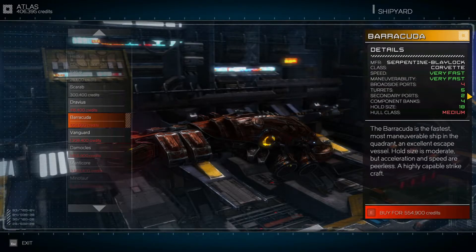Also secondary ports — we'll be able to have some more flak weapons, which will help a lot with the fighters, because that's still the bane of my existence. Those gunships are just brutal. Component banks — it's kind of a moot point because we have two right now and we only have one filled in.